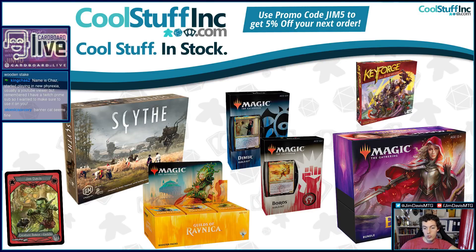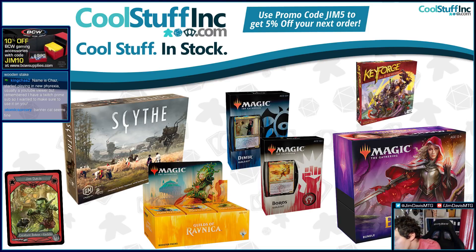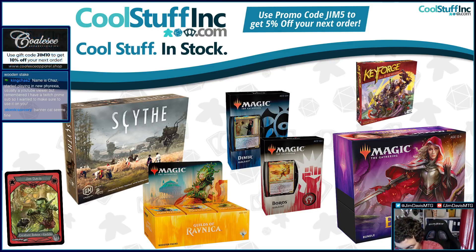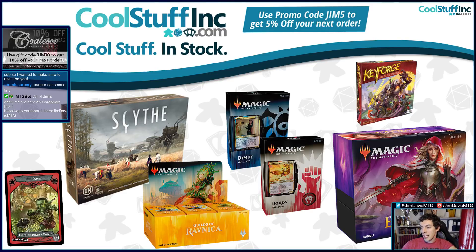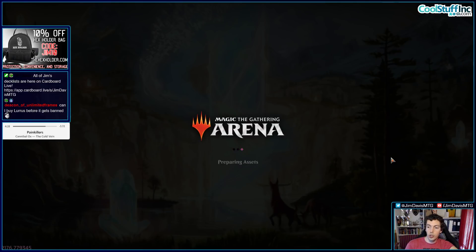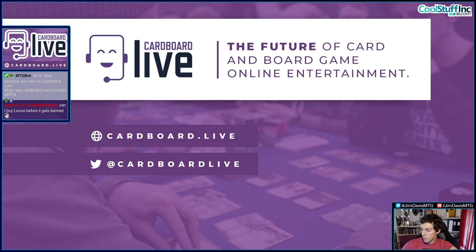Check out CoolStuffInc.com — number one source for all your game shopping needs. You can buy Ikoria cards, sealed product, board games, card games — basically everything game-related. Use promo code JIM5, get 5% off your order and a free Jim Davis Goblin token. They have free content every single weekday — I do a video Monday and an article Friday. My article on Friday was about the Izzet Yorion Turtle Control deck I played in the Lotus Box tournament. Also check out Cardboard.live — if you're a content creator, you must use Cardboard Live. Email James, get in the beta.